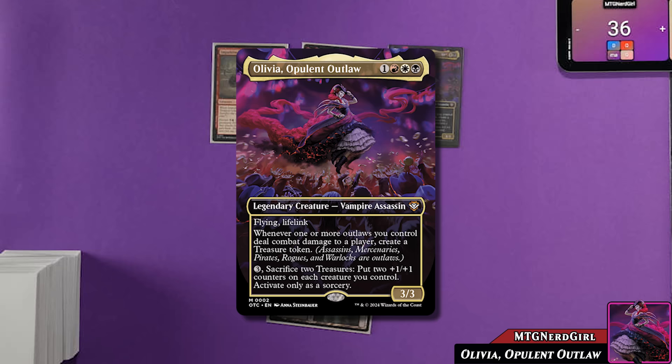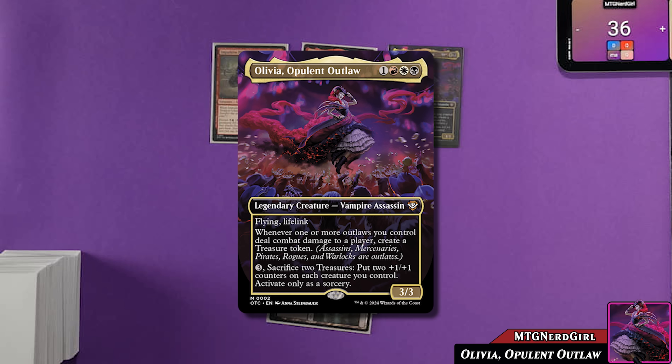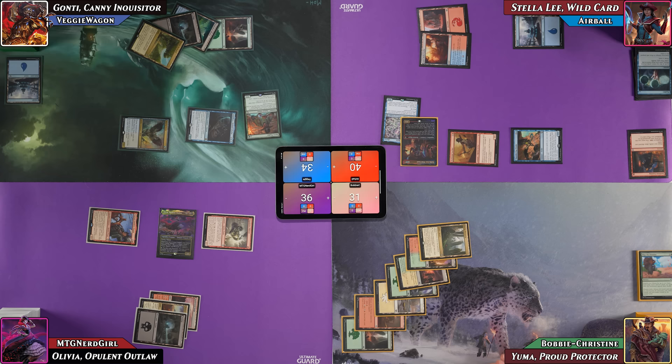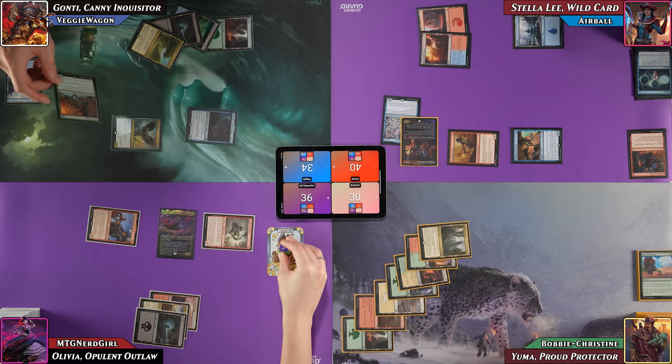Nerd Girl cracks a treasure so Captain Lannery Storm gets a trigger, then plays her commander Olivia, Opulent Outlaw: a 3/3 with flying and lifelink. Whenever an outlaw she controls deals combat damage to a player, she creates a treasure. She can also pay three and sack two treasures to put two +1/+1 counters on each creature she controls. Captain Lannery attacks Veggie for three-two, Pilferer hits Bobby for one, generating treasures. Nerd Girl misses her land drop and passes.